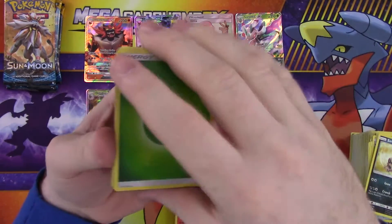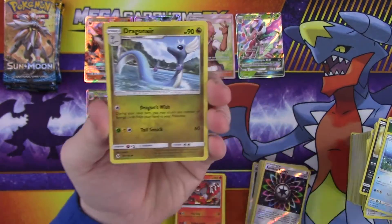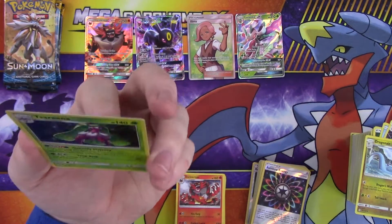Okay last five packs. Energy, Corsola, Double Colorless Energy, Dragonair, reverse Hau, and a foil rare Tsareena. I think that's how you say it — I don't know, I can't pronounce any of these Pokemon names. The T might be silent, couldn't tell ya.